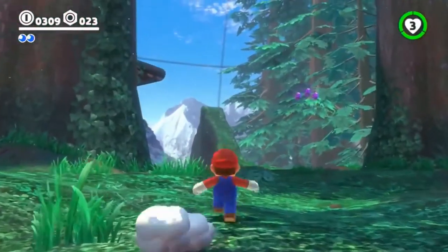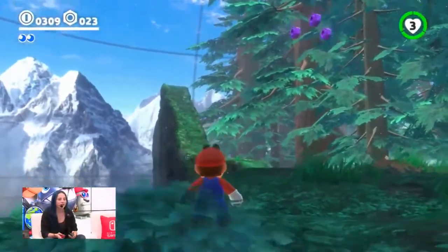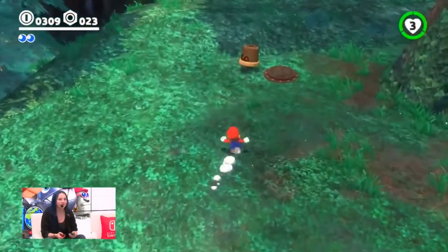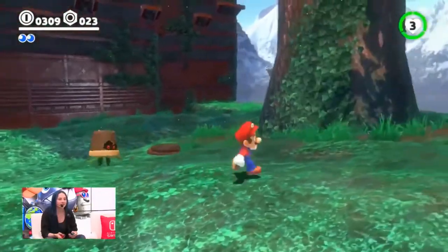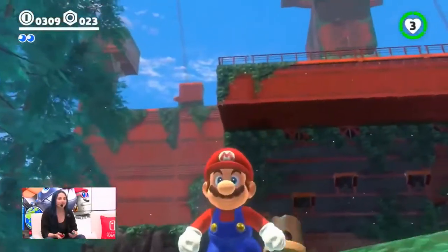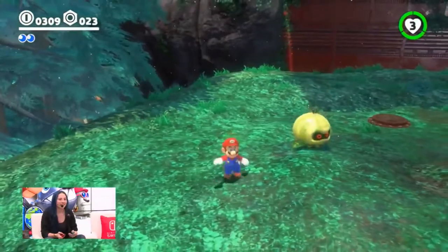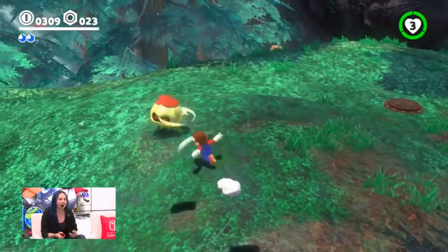We actually popped up on the other side of that ridge. One of my favorite capture targets is over here — I'd like to introduce our viewers to this wonderful little critter. This is an Uproot. As you can tell, he's got little planty legs, and he goes up and then springs back down. His flower pot counts as a hat, so he is all kinds of adorable all by himself.